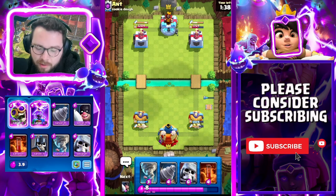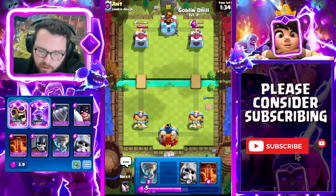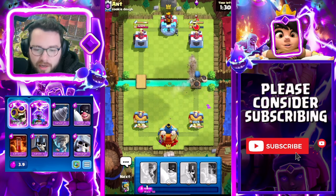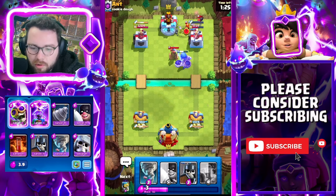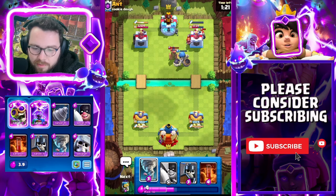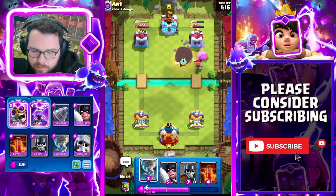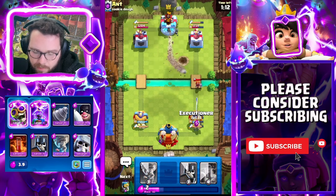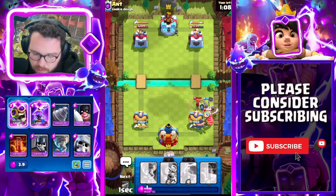I was hoping to activate king tower with tornado — you can tornado the first goblin and activate your king tower, but he placed the drill in a spot where that wasn't possible, so well played. Going in for a drill of our own. One of my favorite things to do if you're up a teeny bit of elixir is to go drill into giant skeleton — it'll pull troops back, and then the giant skeleton might get on the tower. Giant skeleton bomb — so good, takes care of everything.